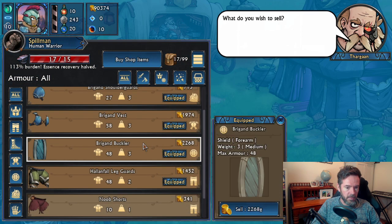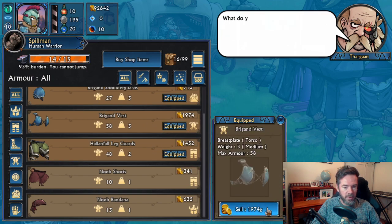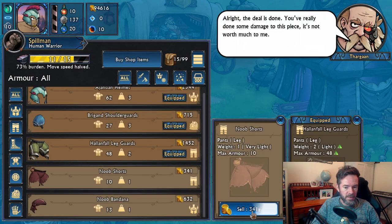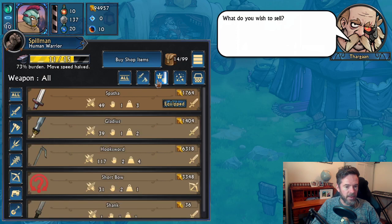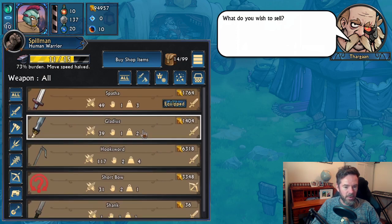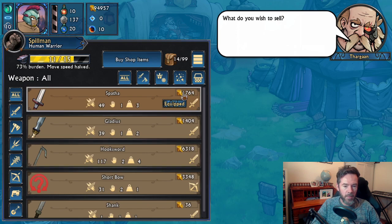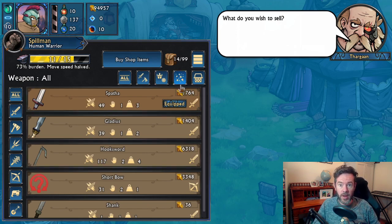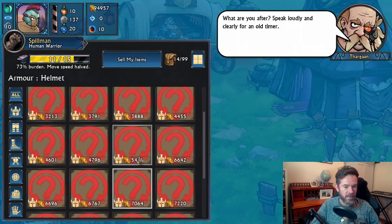You can also sell your items. We can sell this brigand buckler — notice the burden goes down. Sell the vest, goes down as well. Sell the noob shorts — there you go. We can also sort our armor and see what we've got: a gladius, a short bow. Anything that doesn't have a portrait yet has a little red mark. Can't sell the shank, of course, because the shank is very much tied to our character — you have to have a weapon in the game essentially. You can also look at things in a thumbnail view.